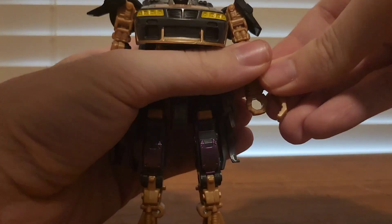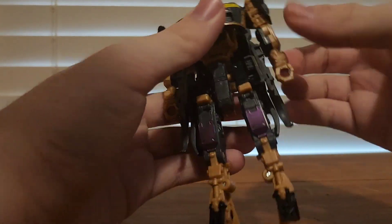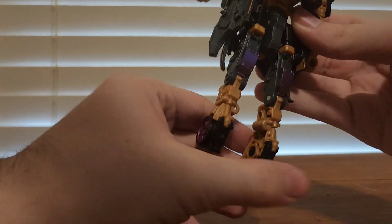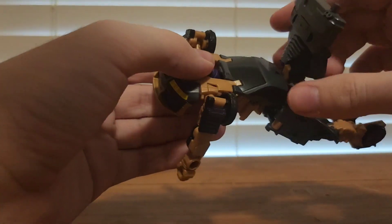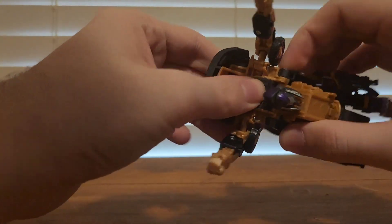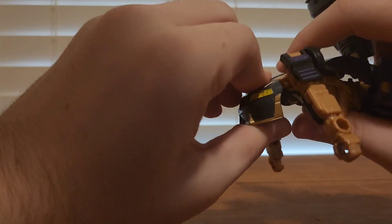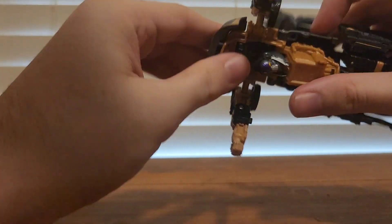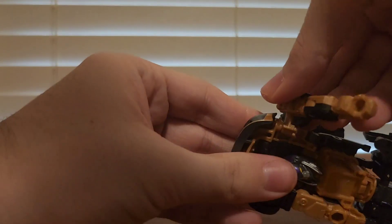First thing I want to do is remove the weapons and set them off to the side. Then you can just bring these down. After that come here, collapse the toes down, untab this, bring the whole chest upwards, tab the roof so it's going to allow this section back, bring up the panel, and just fold this thing around to ensure it all locks in. After that, rotate the arms and bring them in, then rotate and bring it in like so.